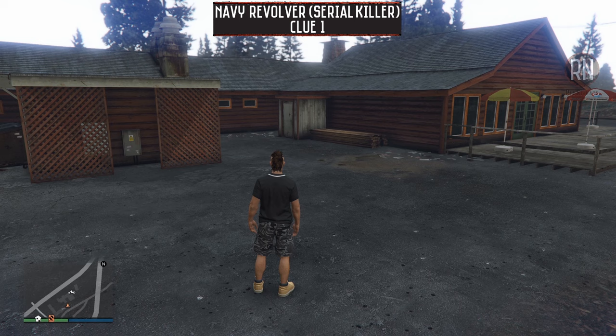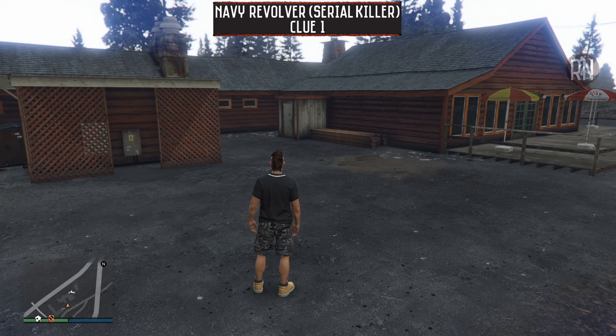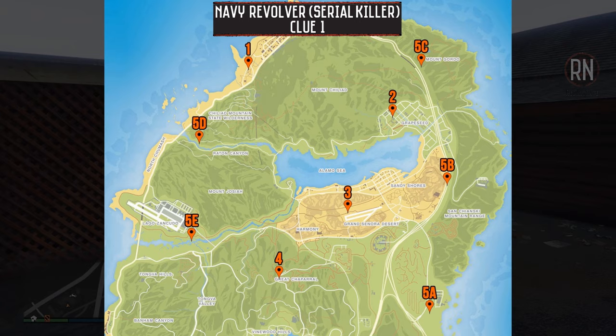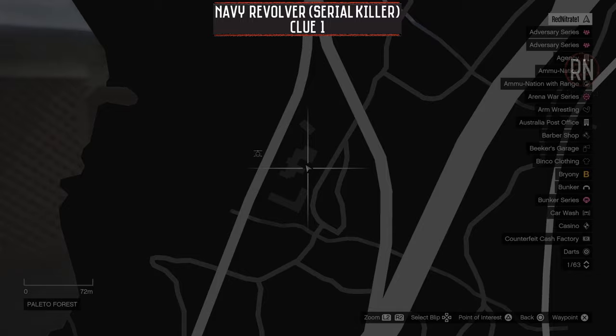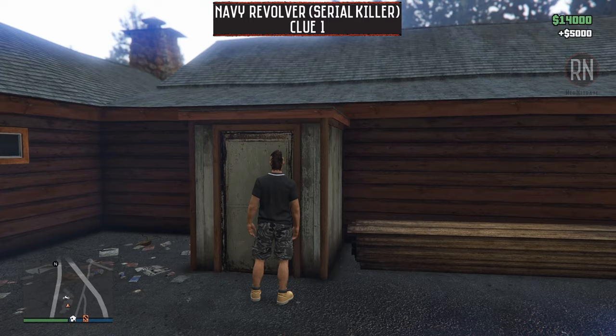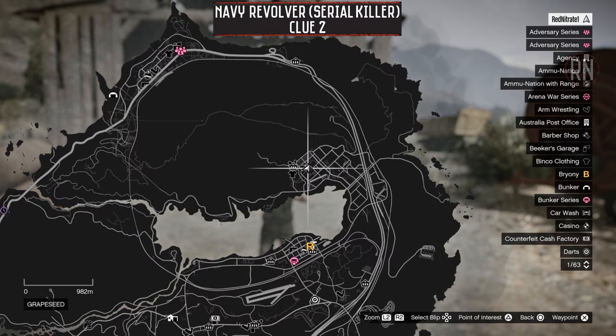The next hunt on the agenda is for the navy revolver and it can be started at any time by investigating clue number one on this map. The first four clues have fixed locations, however the final clue is randomized and can appear in one of five places. The first clue is located up at the top of the map towards Paleto Bay and can be found here at any time of the day or night. After you've found the first one it's simply a matter of working your way through the next three clues before we get on to the randomized location towards the end of the hunt.